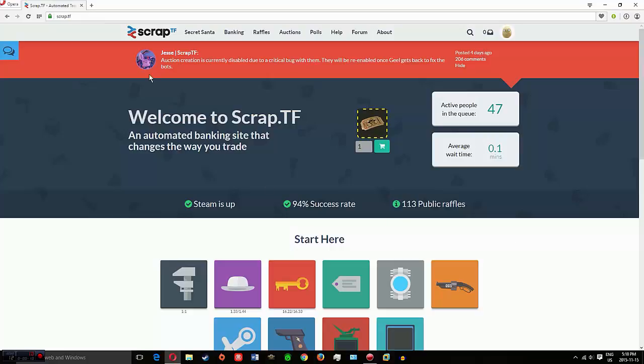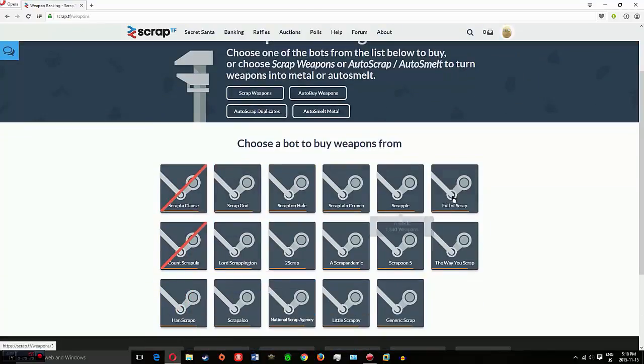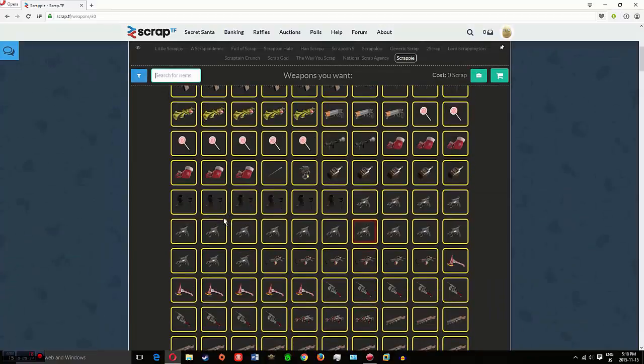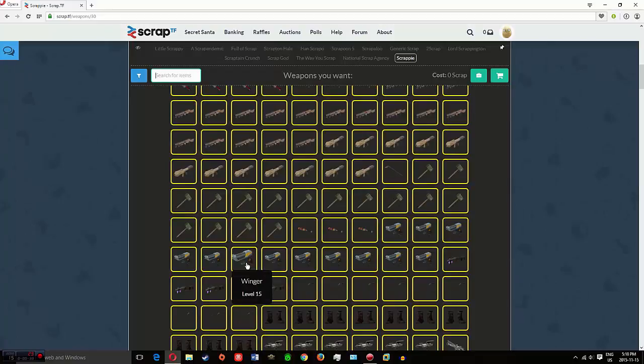So first you have to go to scrap.tf and sign in through Steam. Then you go to Weapons and pick your scrapbot. This is all automated. I'm just going to pick Scrappy. And then you search for an item.